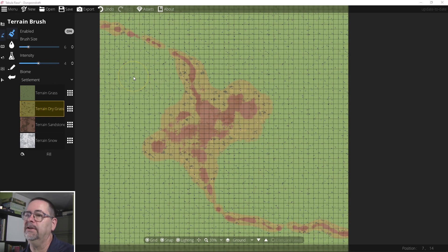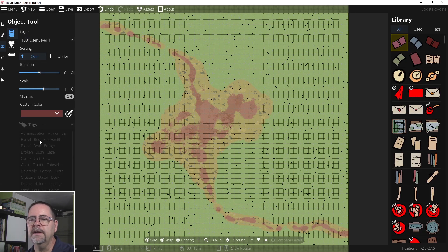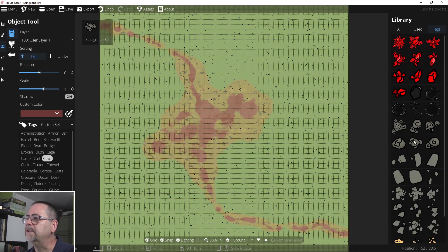The next thing I want to add is the standing stones — there's going to be two of them, one over here and one over here. I'm going to click on the objects icon and click the object tool. I'm going to use the cave tag, which brings up all the assets under that tag. I'll select this piece for one standing stone, scale it up to 3. Here's where the rotate implementation is really well done — it's just the scroll wheel. I can use the scroll wheel to turn the item to get it where I want it.